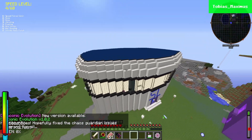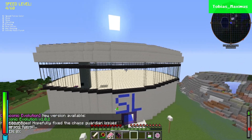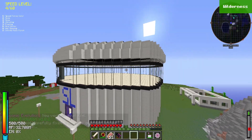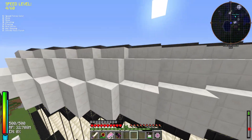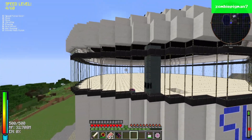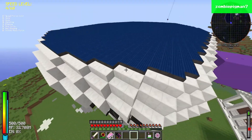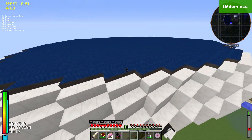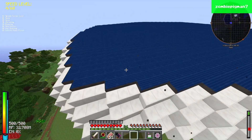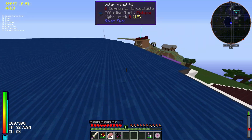First we're going to start with a tour of Star Labs. It's pretty massive — it took us a long time to build. There's actually a three-hour live stream on YouTube where you can see us progressing on it. The whole roof was probably the hardest part; we made it out of solar panels — the max tier solar panels on the server. It took about an hour just to get one of these solar panels.